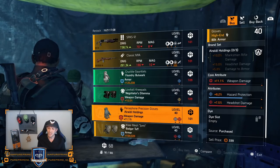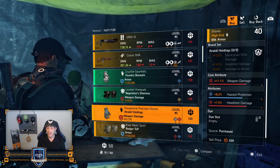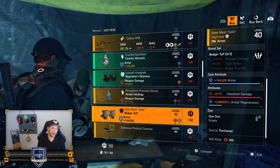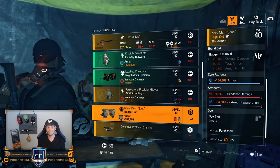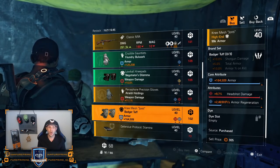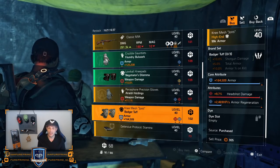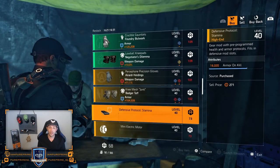This one could be nice if you're still looking for it but 101 DZ credits — the weapon damage is only 11.1% and seven and a half percent headshot damage. Roll that hazard protection away for some critical hit chance or damage for these gloves. Then almost maxed-out Badger Tough knee pads — but why Badger Tough? Shotguns aren't that great anymore, you don't want to be that close, especially not in PvE, and you don't want headshot damage on there, so just leave it here.